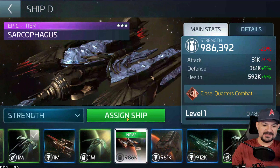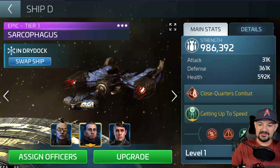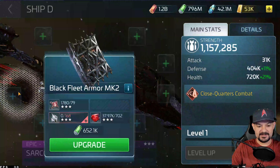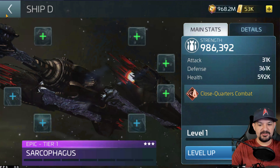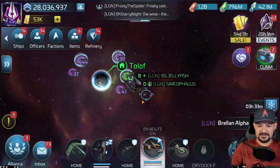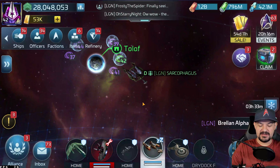Let's grab the ship out of the dock. For me it starts at 980 out of the dock, but it'll be a little different for others. You can see the ability — close quarters. Let's see what the upgrades start to look like.